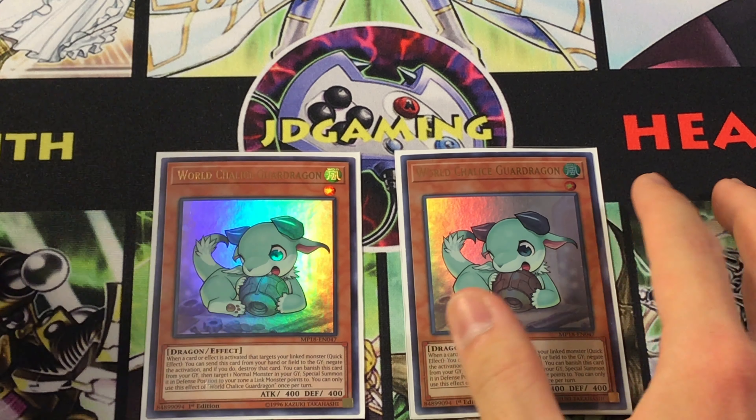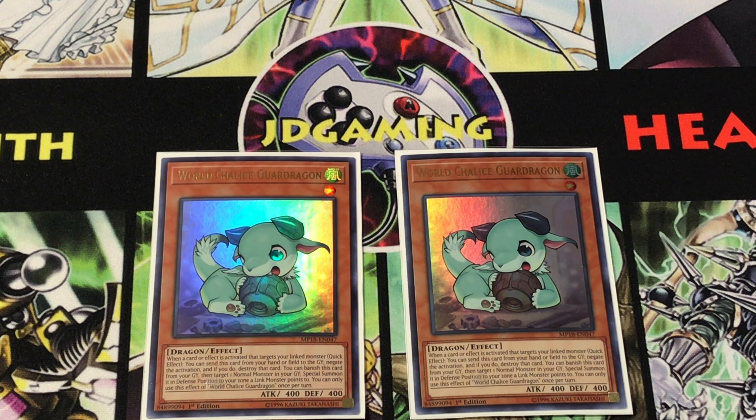The last main-decked World Chalice monster is World Chalice Guard Dragon — a Wind Dragon with 400 attack and defense, Level 1, so very accessible with Foolish Burial, One for One, and Lee. When this card is in your hand, you can use it as a hand trap to protect your linked monster from a targeting effect your opponent is trying to send at it, protecting you from things like Nightmare Unicorn — which is great because we lost that protection when Nightmare Goblin got banned. The other ability lets you banish him from the graveyard to revive a normal monster from your graveyard in defense position to one of your zones the linked monster points to, giving a lot of combo extension potential.